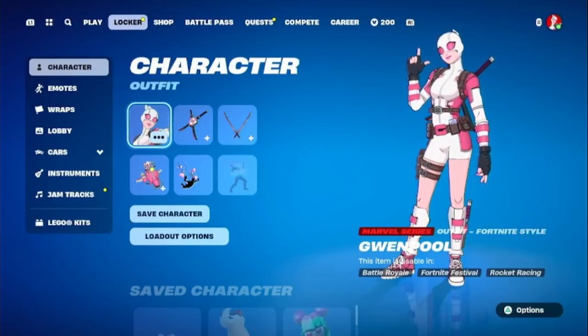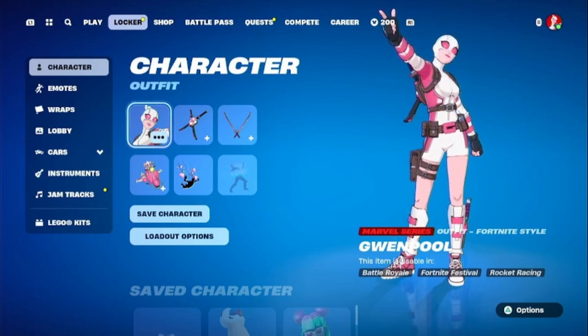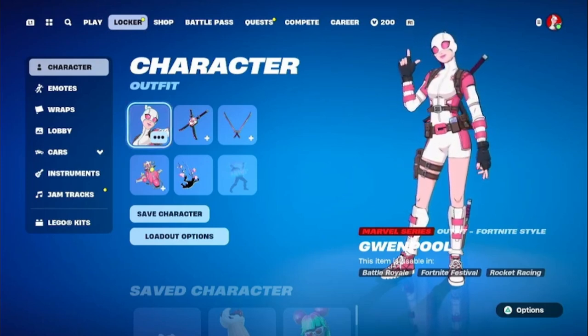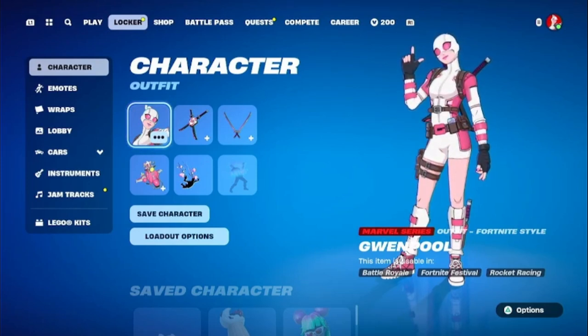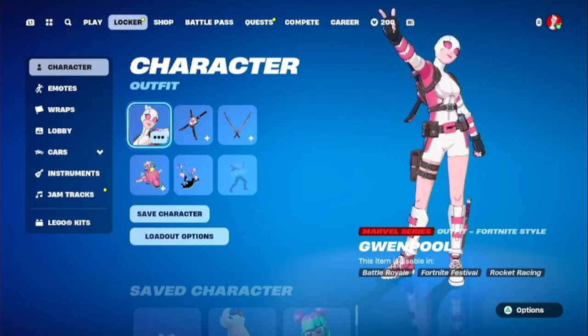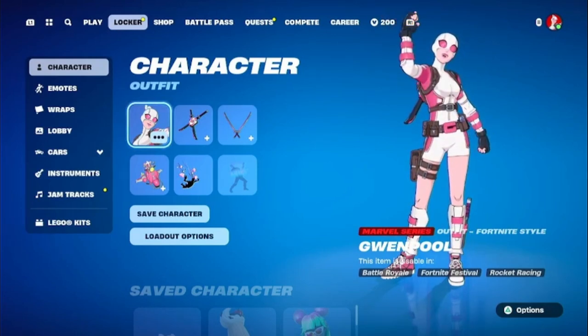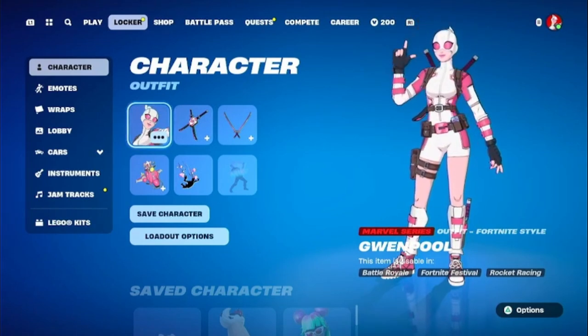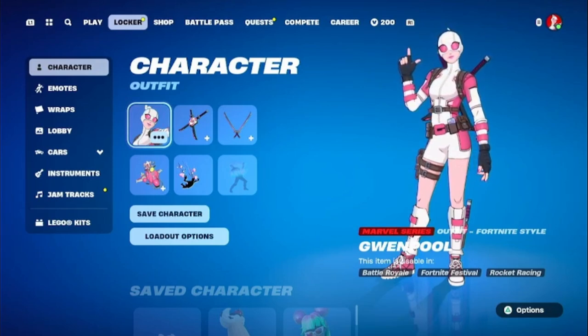Alright, Spending Spree number 4. I know the last one didn't do so well, but I'm hoping this one does a lot better. We are also on Chapter 5, Season 4 — the one season that a lot of us have been anticipating, considering that this is Marvel-themed. I am really into the Battle Pass, and I know Gwenpool is Tier 1 and she's probably going to be my favorite, even if I get the rest of the skins. But nonetheless, just trying to make some purchases.